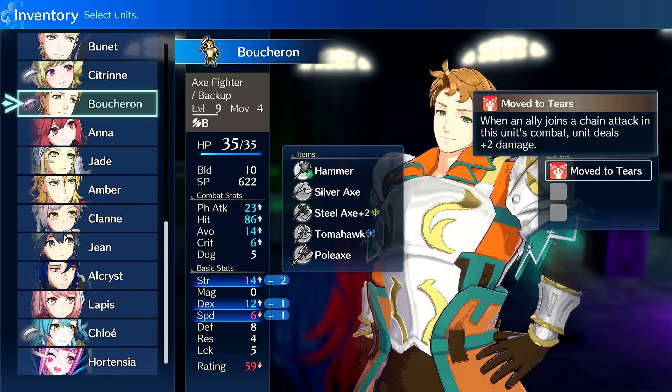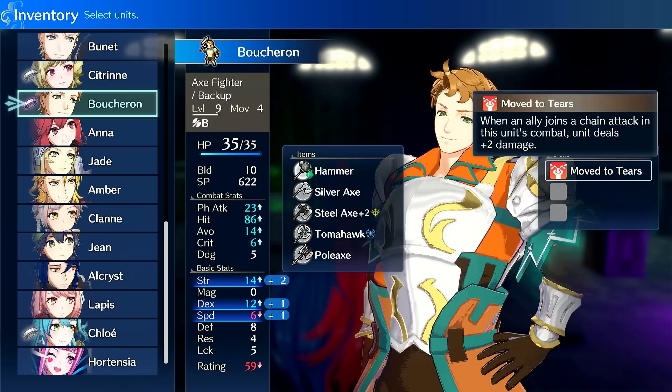His passive, Move to Tears: when an ally joins a chain attack in the unit's combat, he deals plus two damage. This would be really good on weapons that double — light enough for him to double with — or on a Brave weapon. On a Brave weapon, this is plus eight damage, so his best use case is probably some kind of Brave Axe build or Brave Lance build, to make use of this passive alongside his build and speed stat.